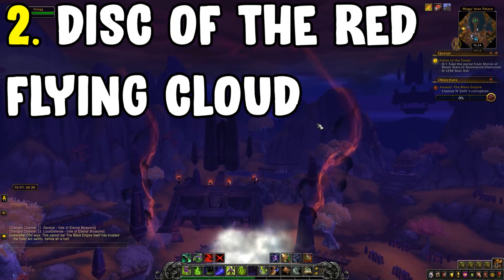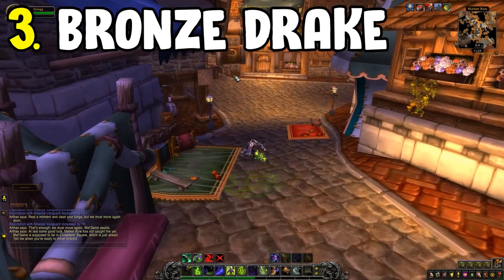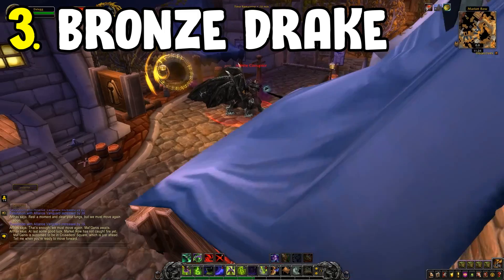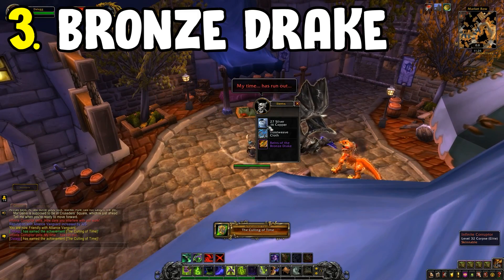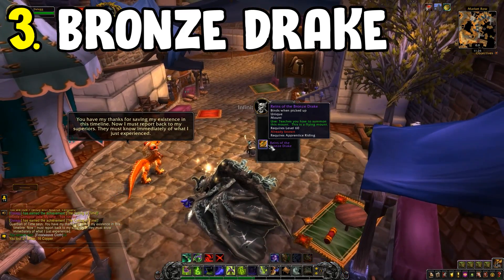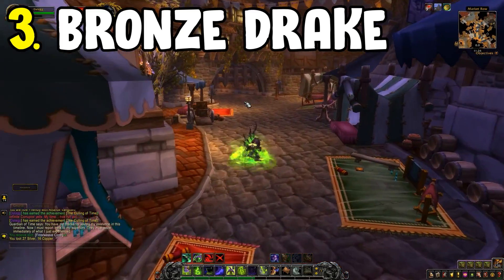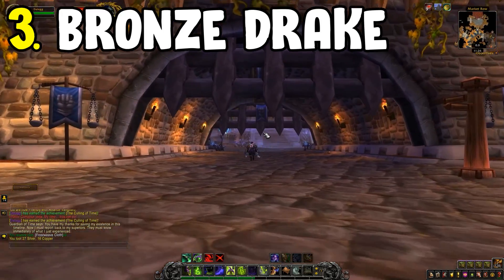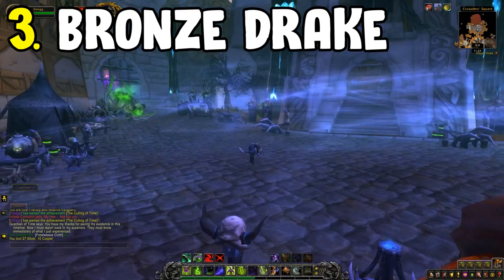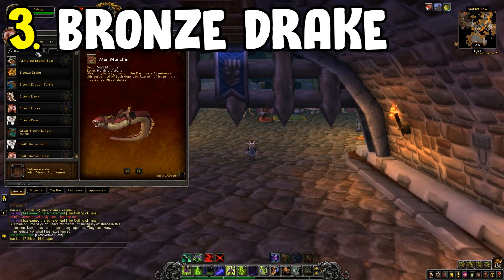Number three is the Bronze Drake from the Culling of Stratholme, which must be done on Heroic mode. You are on a timer and need to clear the dungeon in around 25 minutes — very easy to do today. Burst through the dungeon as fast as possible, get around the corner before Mal'Ganis, and kill one of the infinite Dragonflight who drops the mount. It's a 100% drop chance, so you can basically get it within the next 10 minutes. This was actually my first flying mount.